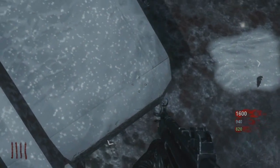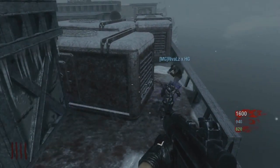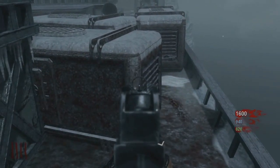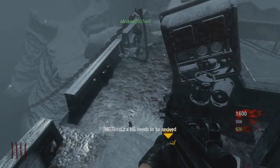After you've gotten on top of this crate, make sure a zombie walks directly below you and then you want to press Y and then knife to charge up your knife lunge. After you've done that, make sure the zombie runs around this crate right here and then you want to knife lunge right at the corner and then you should get right on top of this crate.